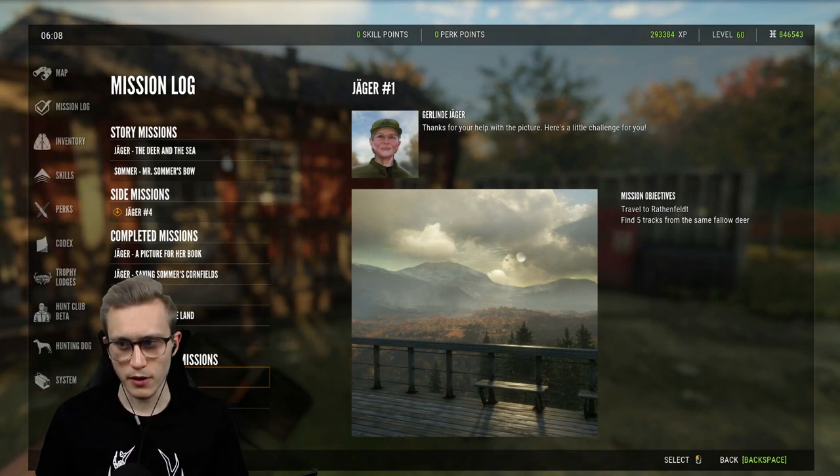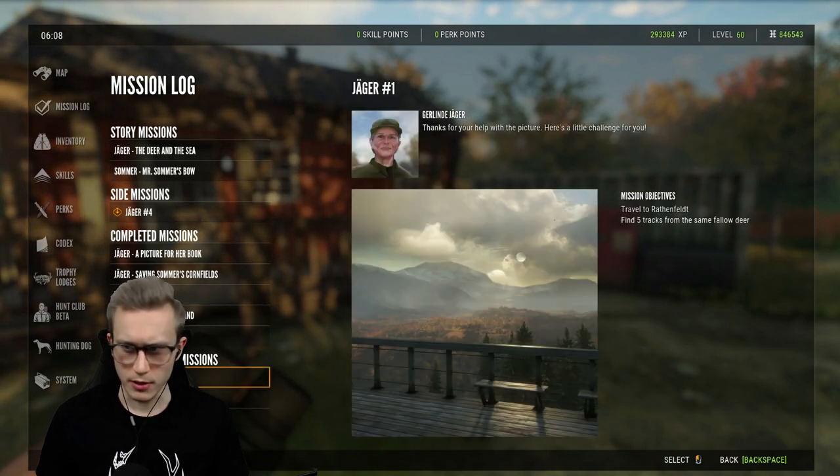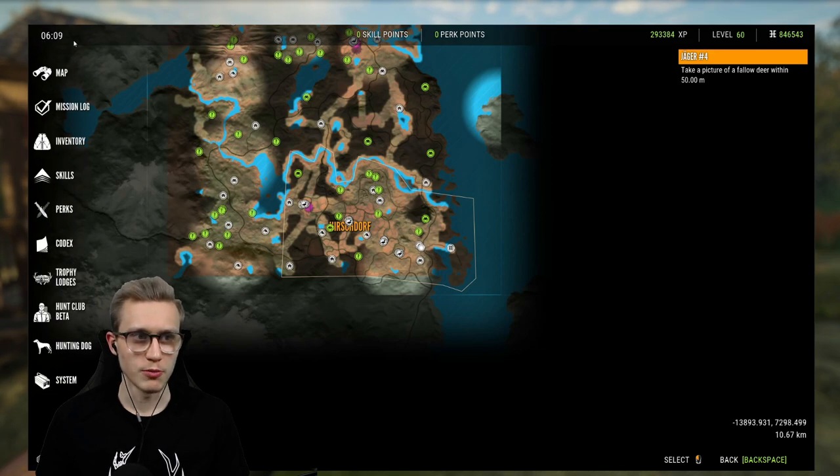The first mission is just travel to Rottenfeld and find five tracks from the same fallow deer. All you literally have to do is make it the time we are going to be using today as well — six.